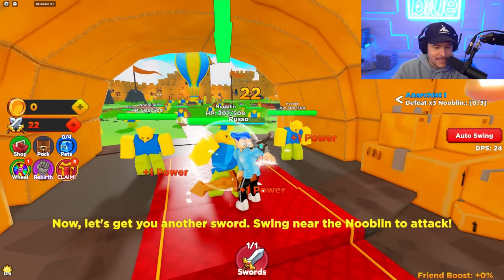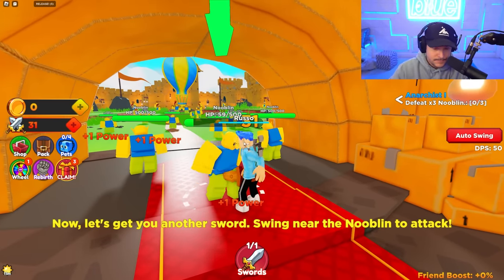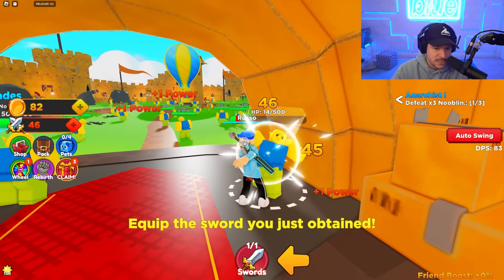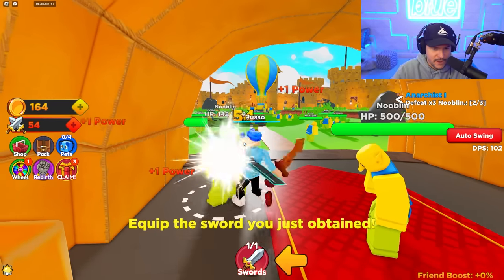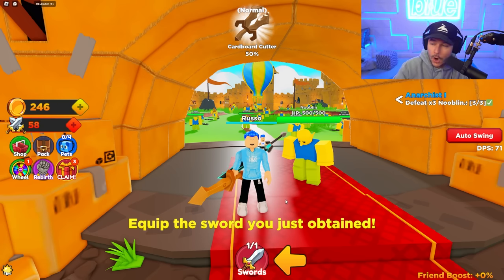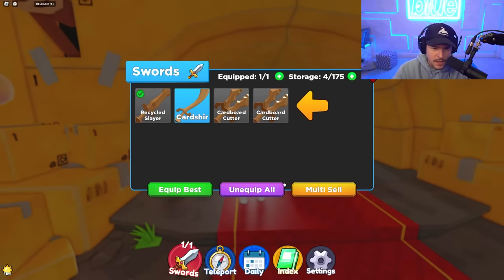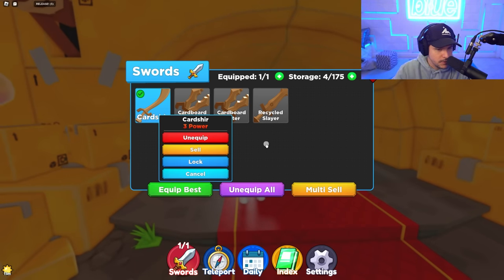As we fight these guys, they don't seem to do damage to me. All I need to do is get my power up, which goes up as I'm clicking — it's a clicking game. It also goes up as I get a sword, so it's pretty satisfying to keep smacking away. And it looks like you get swords. I said 'cords' because it's a cardboard cutter cord — sword! It's a new sword, and we can equip our best.